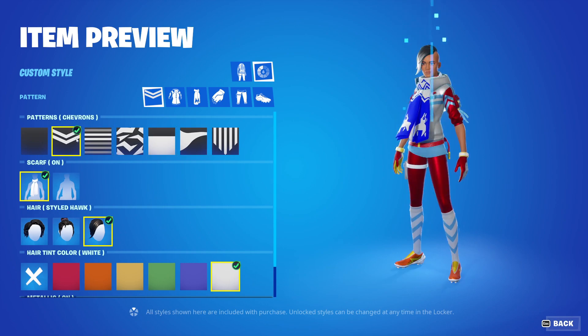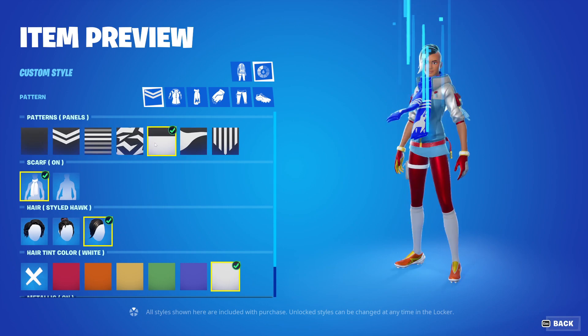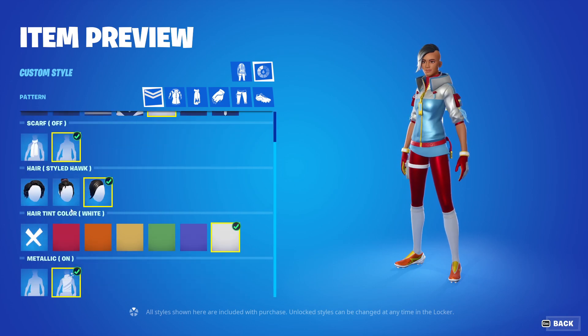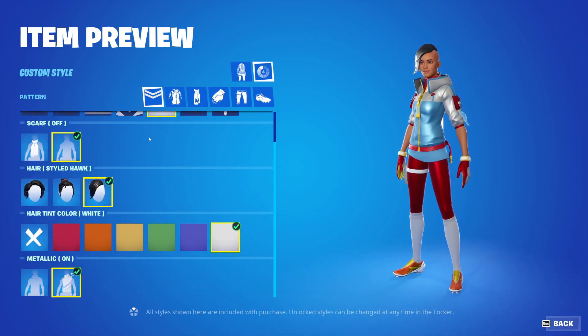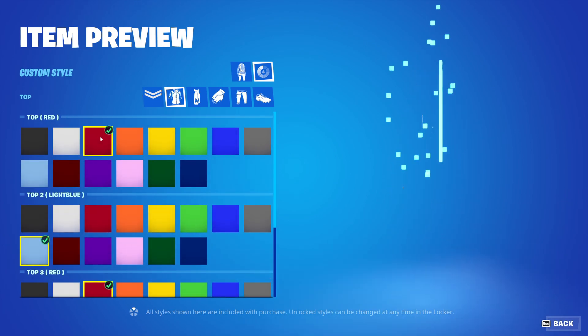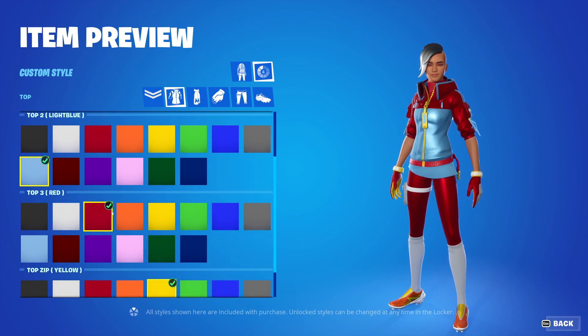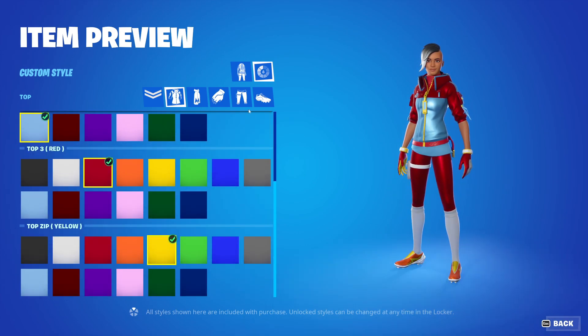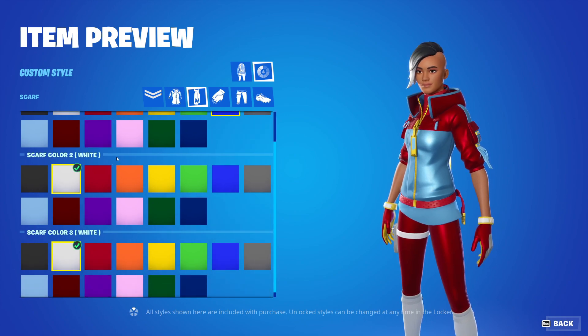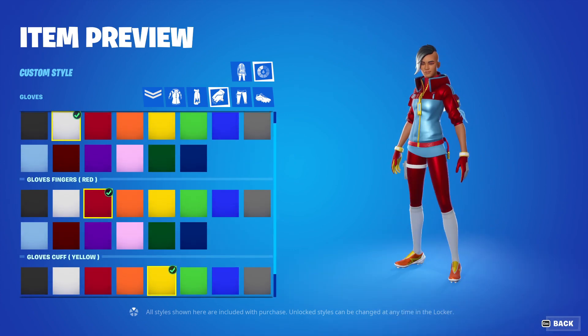This changes the pattern on the scarf, I believe, and socks, and actually on the vest as well — so almost all of the skin. You can also change the scarf to have it on and off. And then you can also change all the other stuff that you could on the first one. You're also able to change the top color, so we have the top, top two, top three, and the top zipper. So you have a lot. And we have the scarf here — you can change the scarf colors, the second and the third one. So lots of customizability there.